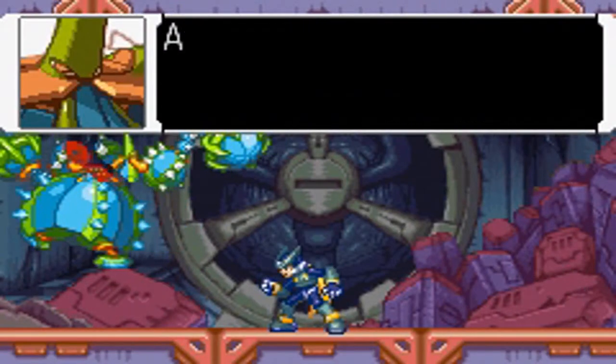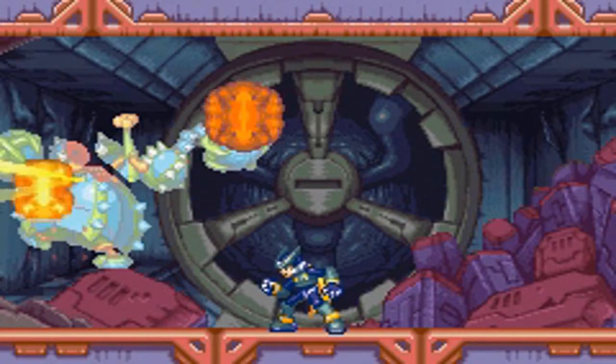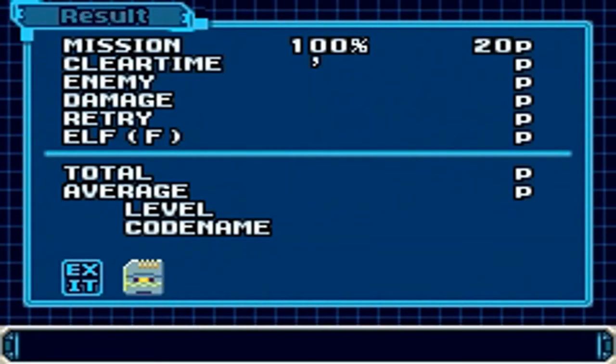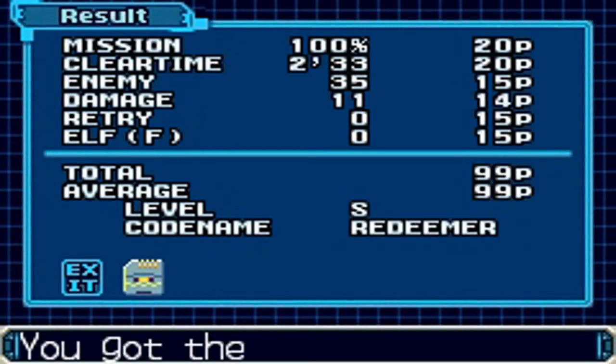You shouldn't have too much trouble getting a 100 on this stage. However, I do not — I get a 99, which is okay. I don't mind taking a 99; a 99 is good. Next up we are going to the Sunken Library, and that's a pretty interesting stage. I'll see you in part number 13.